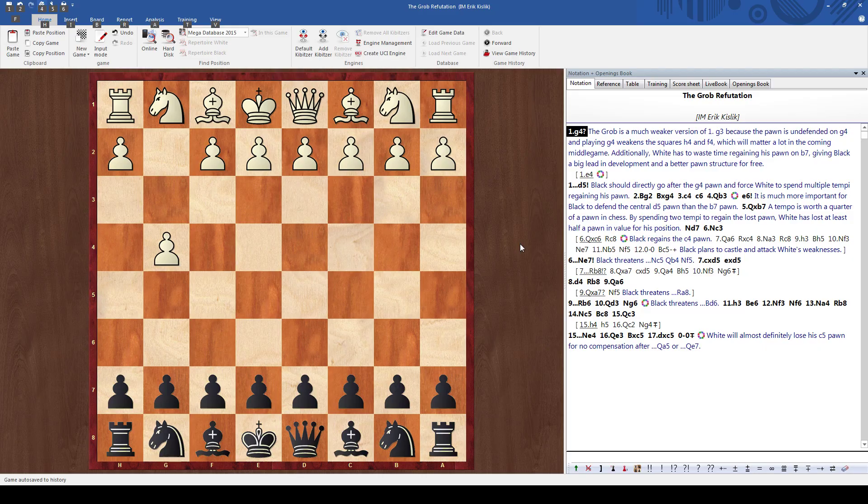Another problem is that white has to spend a lot of time in the main line capturing the B7 pawn because he starts off down a pawn. Black goes D5 immediately targeting the pawn on G4, and everybody plays bishop G2 here. This is the whole point of the GROB — he's trying to get activity, trying to play C4 on the next move to lengthen his G2 bishop's diagonal. So we simply take the pawn.